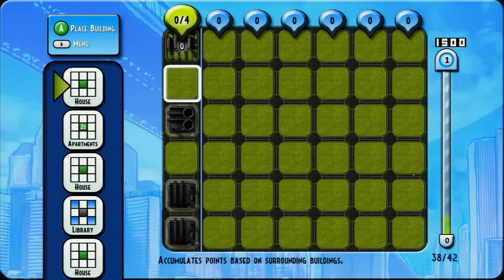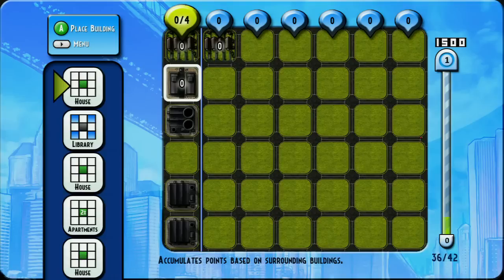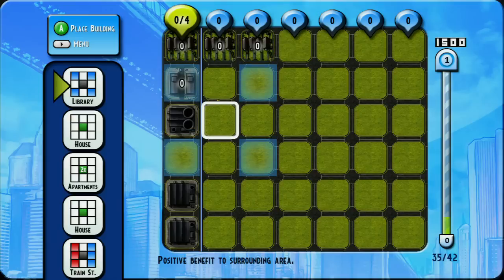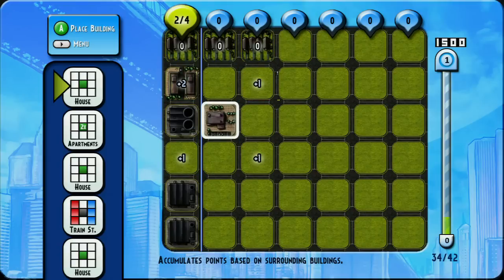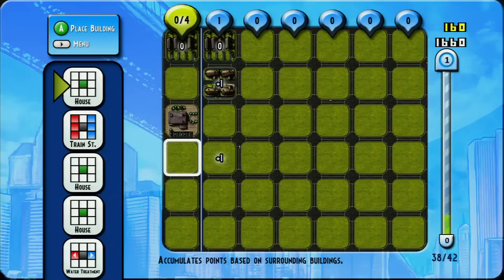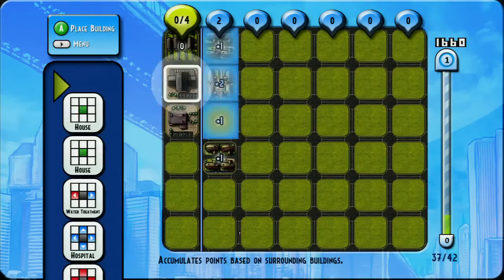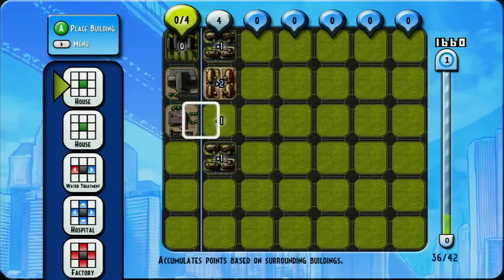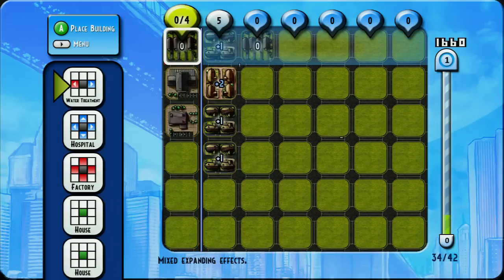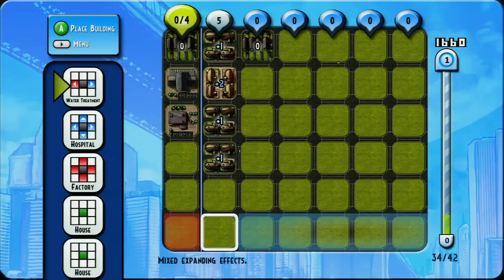Now I have a tricky column with 3 sections that are going to take away points. A library is coming up — I think I'm going to need that. Apartments here to give me the 4 points. A train station — let's get that red spot out of there. Water treatment — now I don't have any points in that left column.